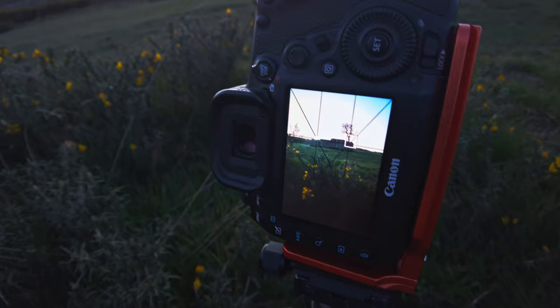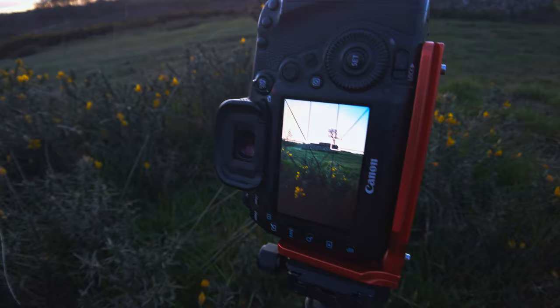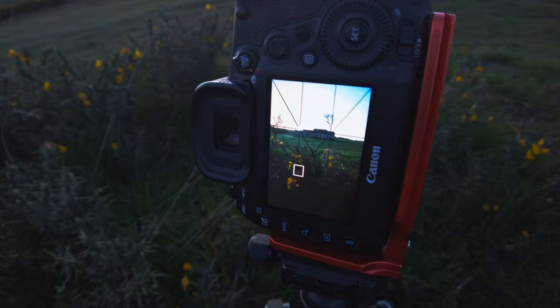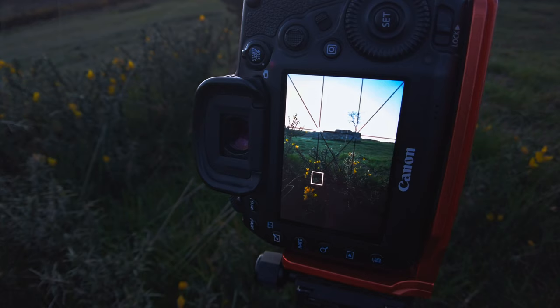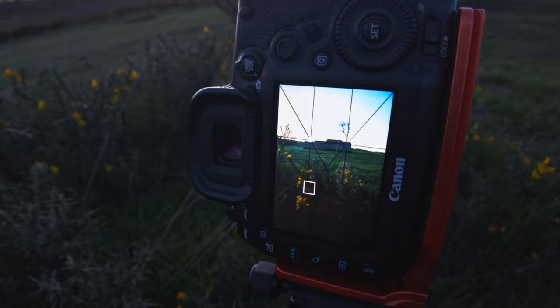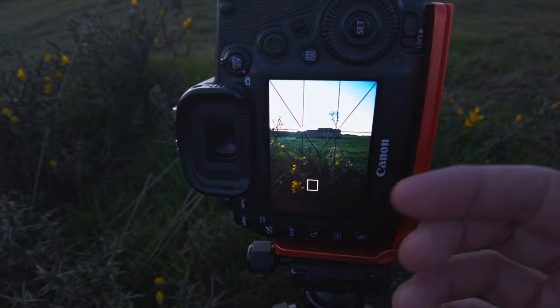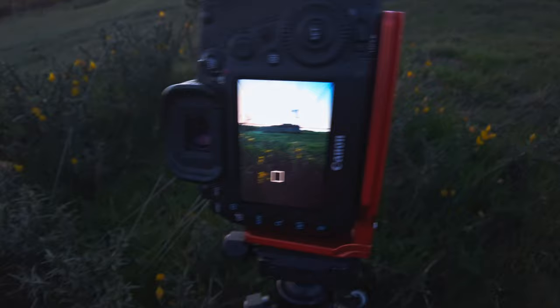Because I'm too close to my foreground here, I can't use a narrow aperture like f/11 or f/16 and get that into focus. So what I'm going to do is a focus stack. I've set myself up at an aperture of f/8 because I know f/8 is the sharpest aperture in this lens. I'll focus on the foreground and take a picture, then focus on the midground — the grave — and then focus somewhere up for the sky to get that in as great detail as possible.